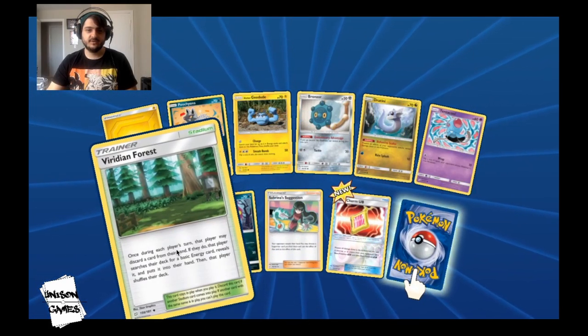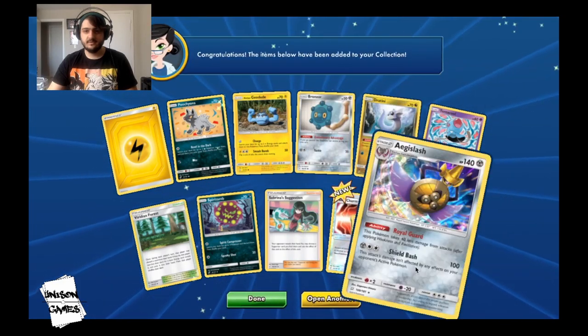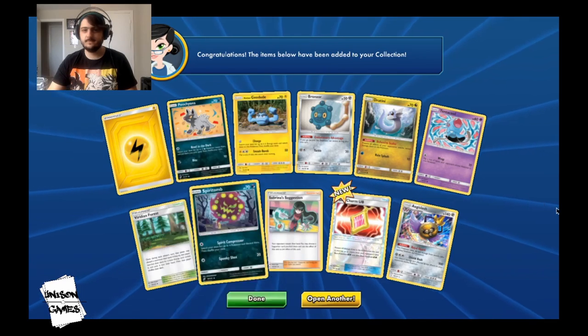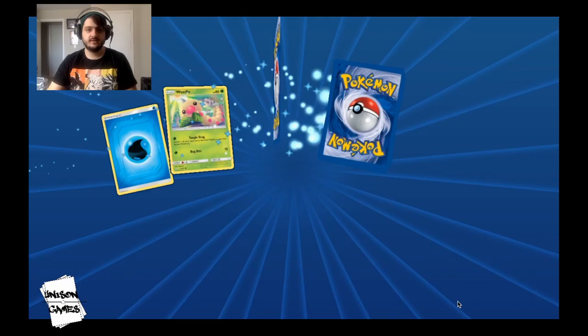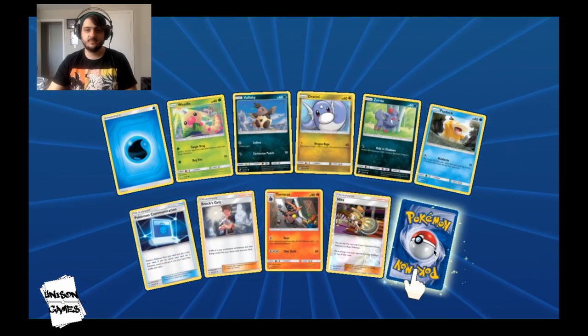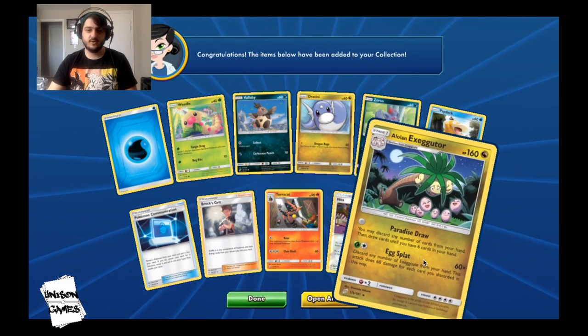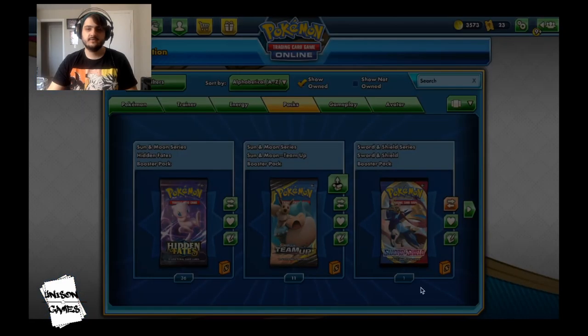Another Viridian Forest — that's good. And Aegislash — Spirit Bomb is not bad either. Let's take a look at another one. Pokémon Communication, Brock's Grit, Alolan Exeggutor — that's our second one, unfortunately not a very great card.